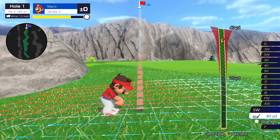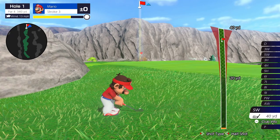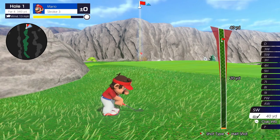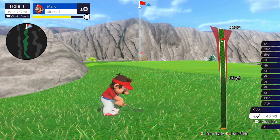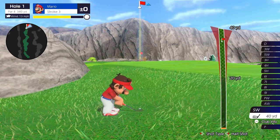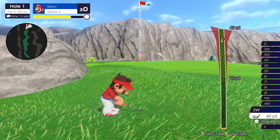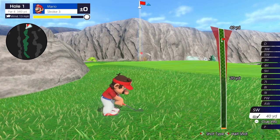Looking at this shot, the power bar always shows you where the flag is. In general I'm going to land four grid lines short, but we also need to check all the other elements — elevation and wind. Headwind would affect the ball maybe a yard; tailwinds don't really affect approach shots at all unless it's like 20 miles per hour.